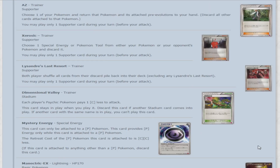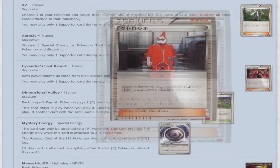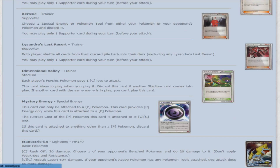Next is AZ — a supporter. Choose one of your Pokemon and return that Pokemon and its attached pre-evolutions to your hand; discard all other cards attached to it. If you want to do that, you can already use Super Scoop Up or Scoop Up Cyclone for the same effect. Then we have Xerosic — another supporter. Choose one special energy or Pokemon tool from your Pokemon or your opponent's Pokemon and discard it. It's essentially combining Team Flare Grunt and Tool Scrapper into one card, except it's a supporter and you can only use one per turn — seems like it might be a waste, but it'll surely have its use. The only real use I can imagine is getting a Tool F card off your own Pokemon, but the ruling on that remains to be seen.